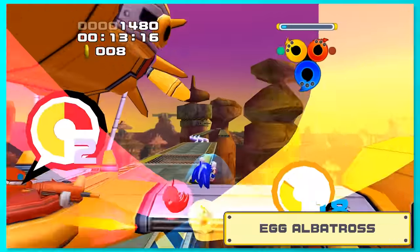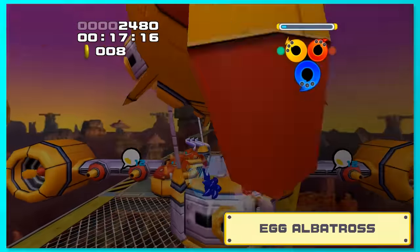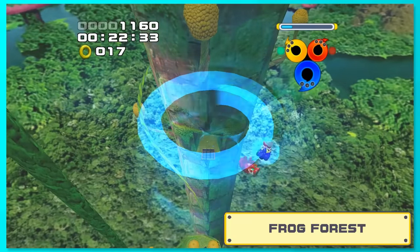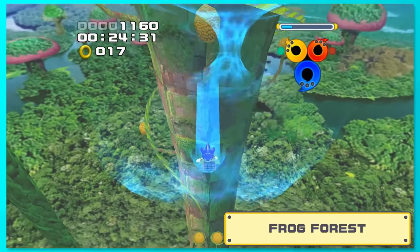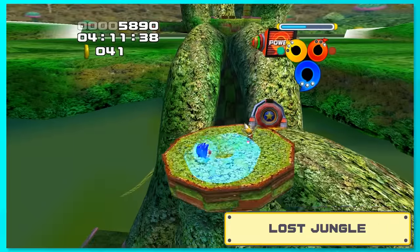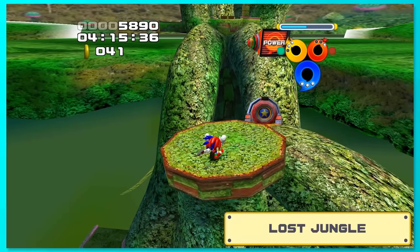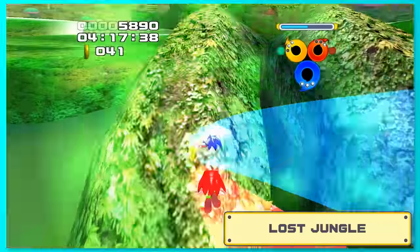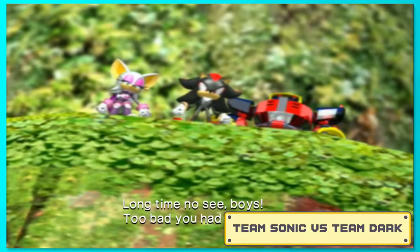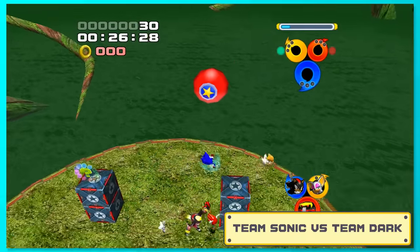Our next battle is with Egg Albatross, and it's really simple since you just spin attack his ship until it's down. Frog Forest is more of the same thing — there's a few skips here and there, but it's painless. Lost Jungle is another level without many issues. This jump may look impossible because there's no solid ground to land on, but you can actually jump off the tree branch if you land in just the right spot. And after that, we finally go back to a character fight and you just spam Shadow and pals till they're done for.